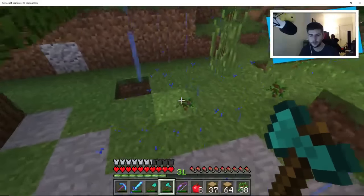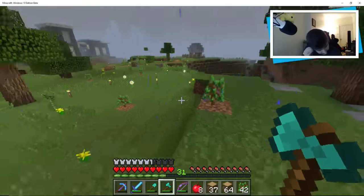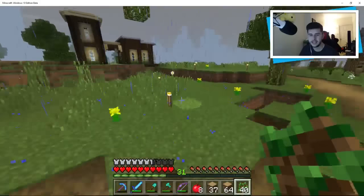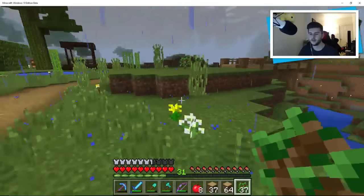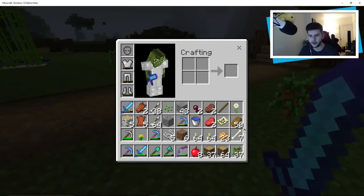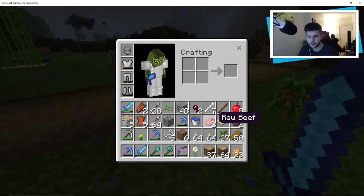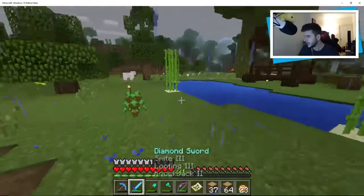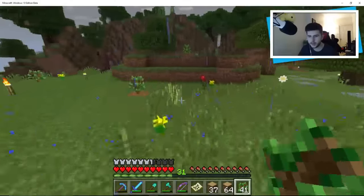We've got eight apples and 42 saplings. This is not 0.16, this is 0.15.7. I'm just planting trees down because we're trying to re-extend the tree farms — we always seem to need wood. There's a spider here, should we get rid of him? He's gone. Now we've got loads of unwanted stuff: food, apples, raw beef. I've got my map — I haven't really explored it much.